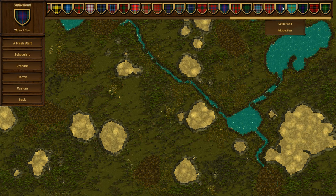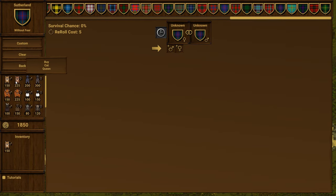Let's build our clan. I'm going to choose a color that I think is really pretty — let's do Sutherland, that looks quite nice. 'Without Fear' — I like that motto. Now I could go the hermit start, but this lovely lady has about a million cats and I don't really want a million cats. I'll go custom — I do actually like having cats, so we'll do a tomcat and a queen.